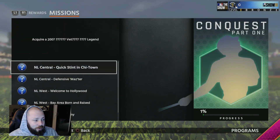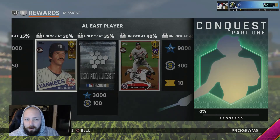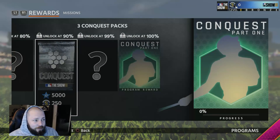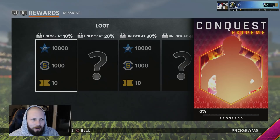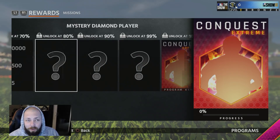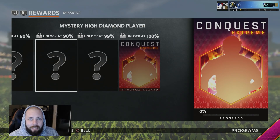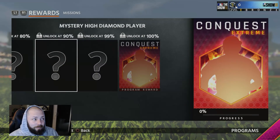You're going to get rewards as you go through. You're going to acquire rookie flashbacks, legends, etc. And then as you get further and further along, you're going to unlock rewards. Similar to the programs last year, Conquest is actually treated like a program. As you get into Conquest Extreme — which you can only complete once you complete the normal Conquest program — there's a lot of mystery players. There's a Mystery Diamond Player and then a Mystery High Diamond Player. I would assume Mystery Diamond Player is probably that 90 to 93 range, and High Diamond maybe 94+, which means this could be very good and rewarding, considering you get two of them.